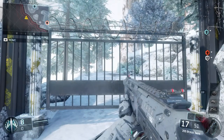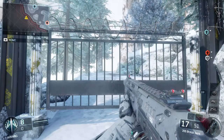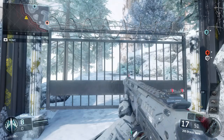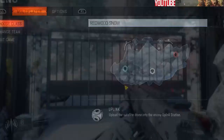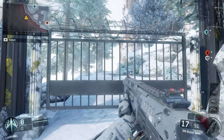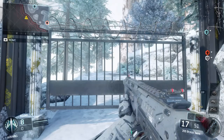I didn't see any glitch videos of this new map that just came out on Black Ops 3. So hopefully this video will get a lot of attention and a lot of views and stuff like that. This is going to be the outside-the-map glitch on Winter Redwood Snow. I hope you guys enjoy today's video.